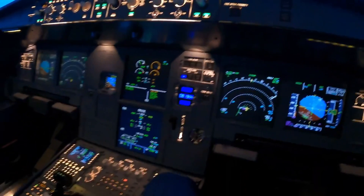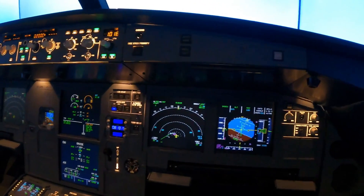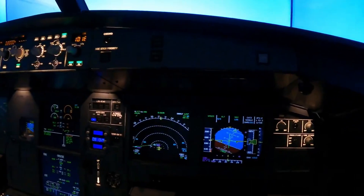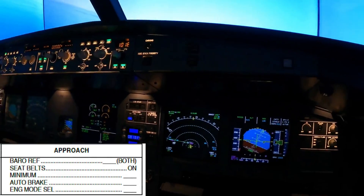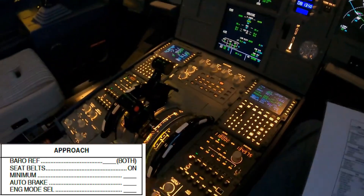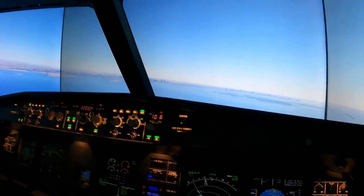We're going to go ahead and start configuring — flaps one — which will help us start slowing down to S-speed. Once we're lined up with the runway I'll configure to flaps two, gear down, flaps three, flaps full, and so on. We can now do the approach checklist: altimeter reference is 1016, reading 2000 feet, cross-checked on both sides. Seat belts on, minimums are 211 on the altimeter, auto-brakes set to low, engine mode selector is ignition start. Approach checklist completed — all we need to do now is capture the localizer and glide slope and bring the aircraft in.